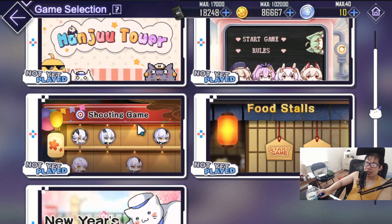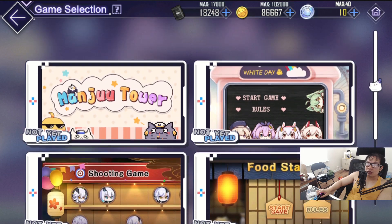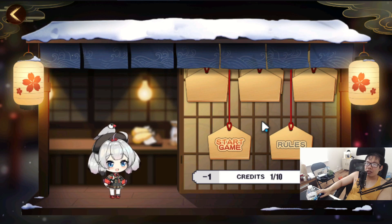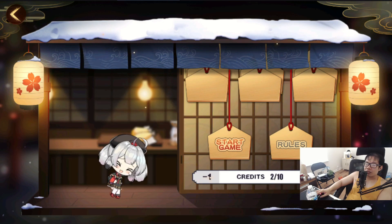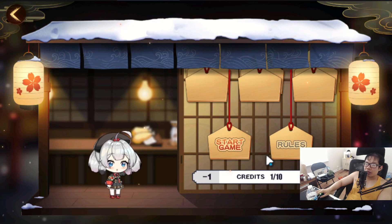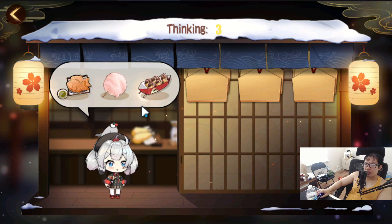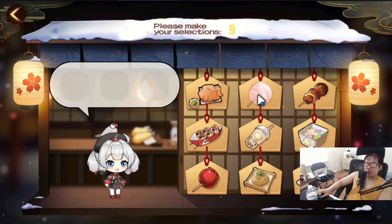So we click here and we have a list — oh wait, these are food stalls. We have a list of events you can go through, food stall stuff. I'm not sure if you get more rewards if you win, but you do get tokens if you clear these things.